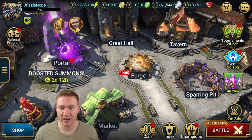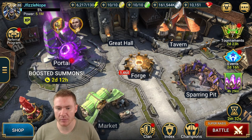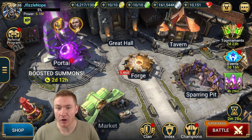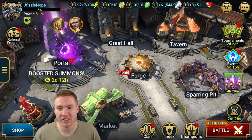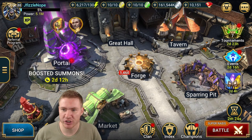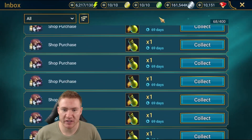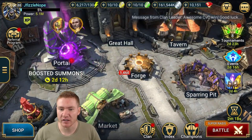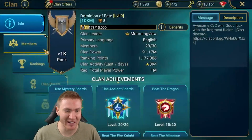So we'll go over the account and we'll talk about how to enter the giveaway. You can see it's sitting on a bunch of resources — over 10,000 gems, 161 million silver, tons of energy here, and also tons of energy in the inbox. Tons of arena tokens. There is a lot going on in this account.